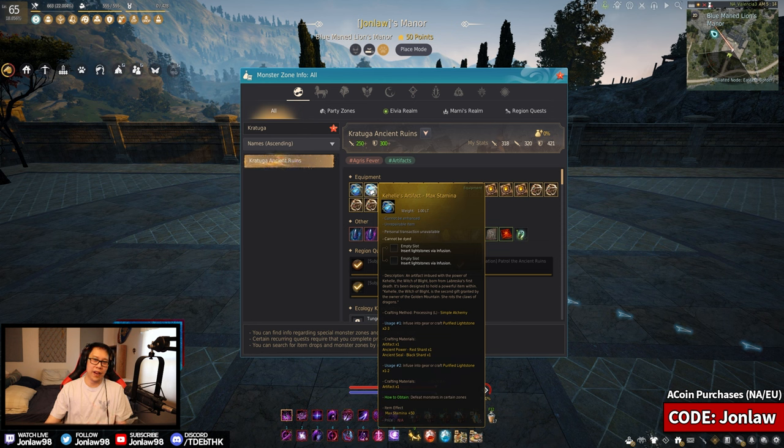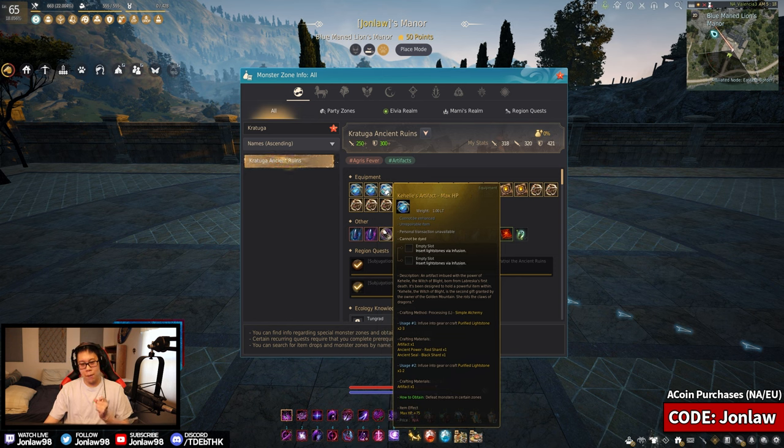Max Stamina - I've seen Zerkers use it because they have basically infinite stamina, but I don't really see many people using it because the trade-off is a lot of damage. Most people would rather have damage instead of the extra one or two skill movements, so it's situational. Max HP is more on the PvP side. Each one gives 75 HP, which isn't really a lot - the amount of damage you trade off with other artifacts makes the 75 HP not worth it. There are better options.